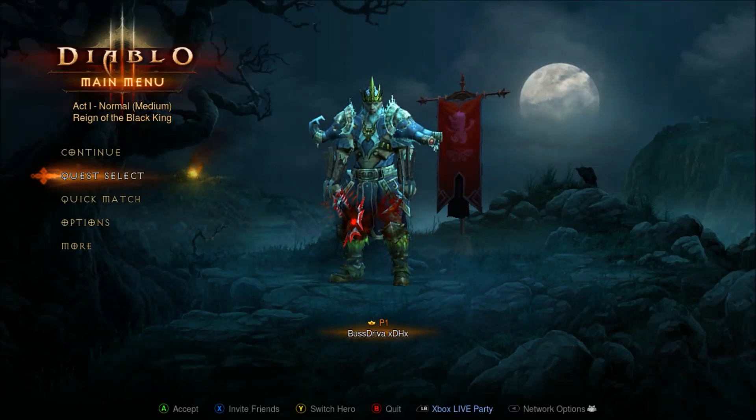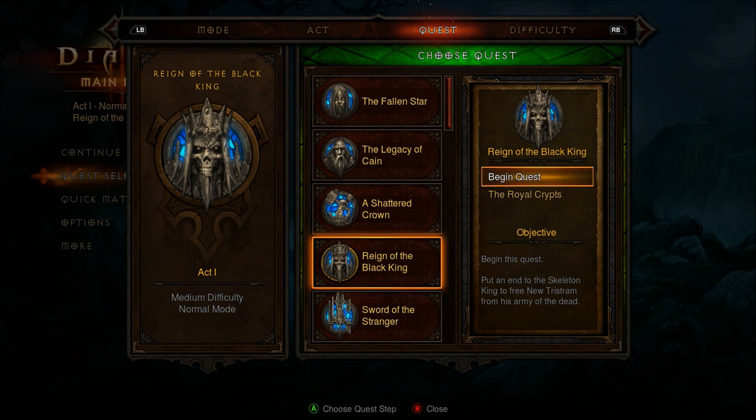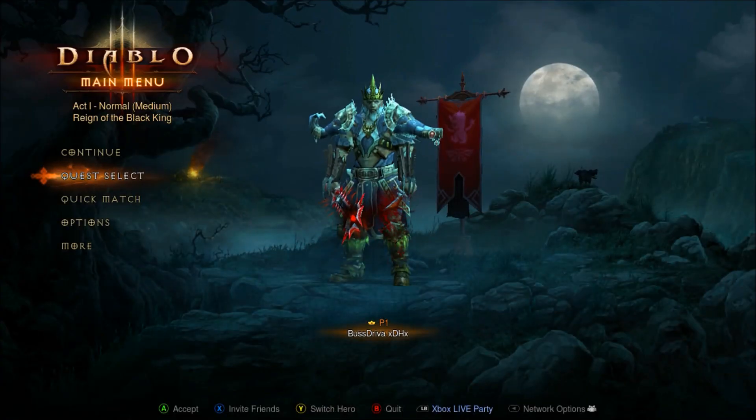The best way to farm Black Mushroom is actually Cathedral Level 1, not Level 2. Go to Normal, Act 1, Reign of the Black King, begin quest, select your difficulty, and spawn in.